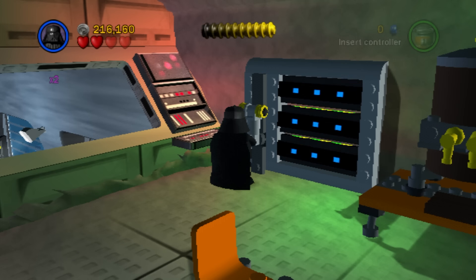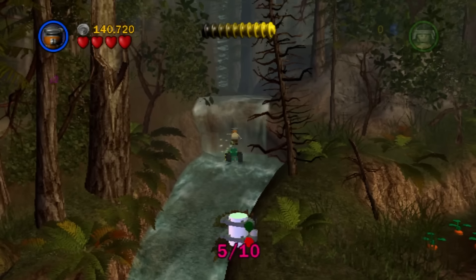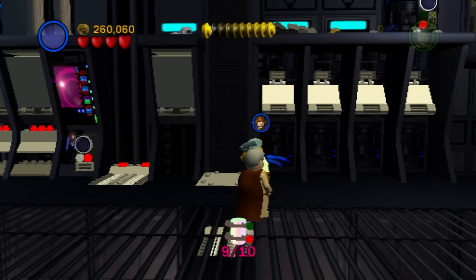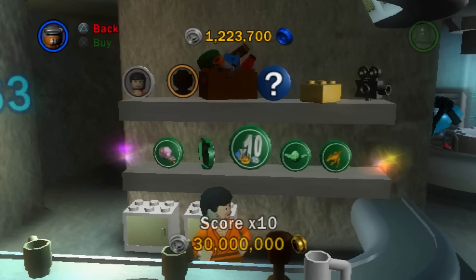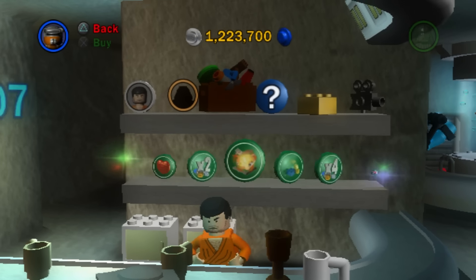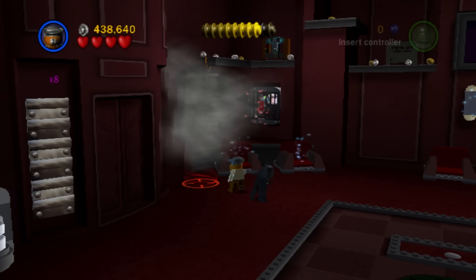At least I had a good time finding all the minikits and red bricks in the levels. Going through the levels and collecting everything in them was always super addicting — these levels are so massive and have so many secrets inside of them. I got all the minikits and red bricks pretty fast, but that brings up an issue. When I was done finding all the collectibles in the levels, I still had so much stuff I needed to buy in the shop, because they made extras in this game cost a ton of money. I didn't really get to use any of the useful or fun red bricks while completing the levels, which always just annoys me.